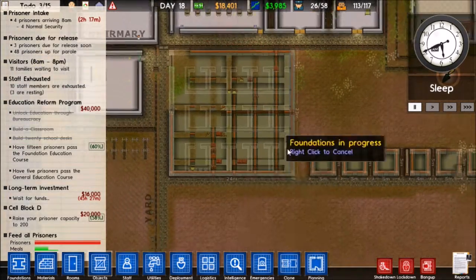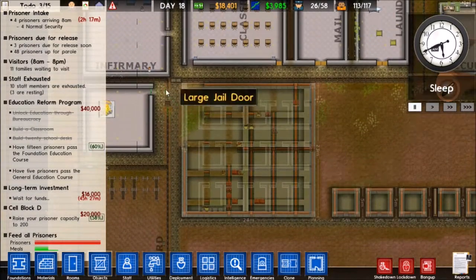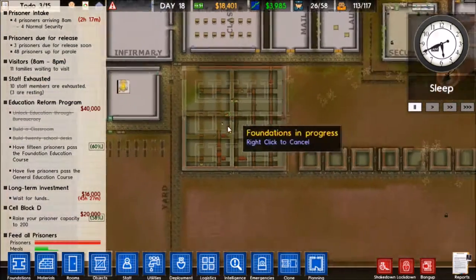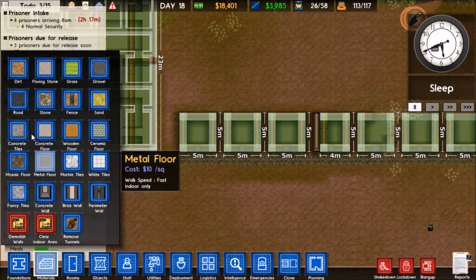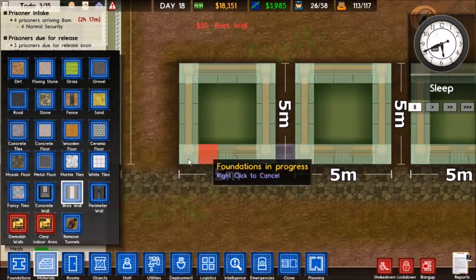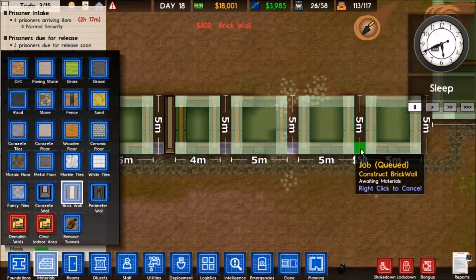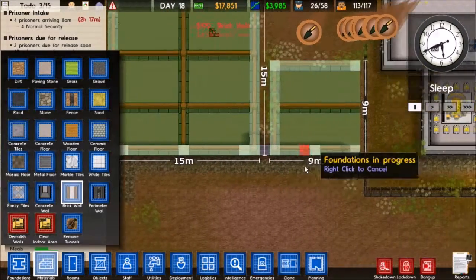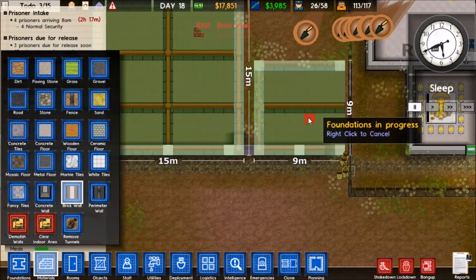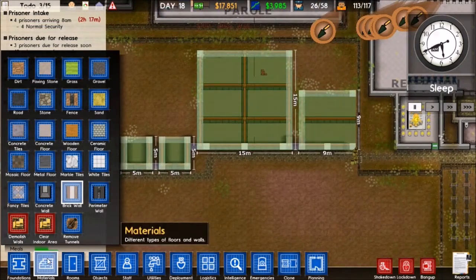I've done a little bit of work with the max security area. The foundations weren't being built correctly so I just went ahead and replaced everything with brick foundations, and that's what our workers are doing right now. I've also got my solitary cells hooked up, and I'm going to go ahead and hook up brick walls closing off excess areas in our prison. Over here we're going to have our hospital - that's going to be our infirmary for the section. And this is going to be our common room.